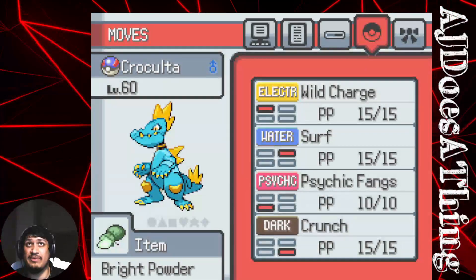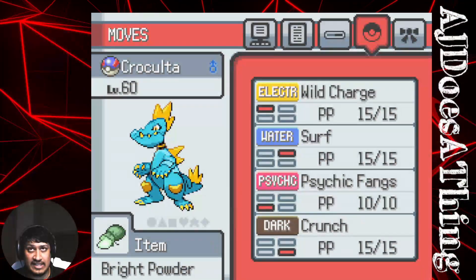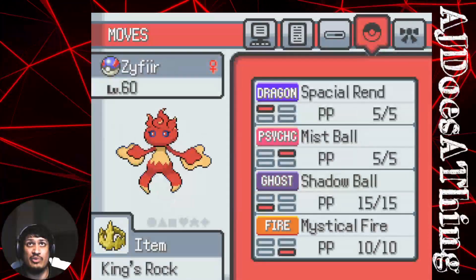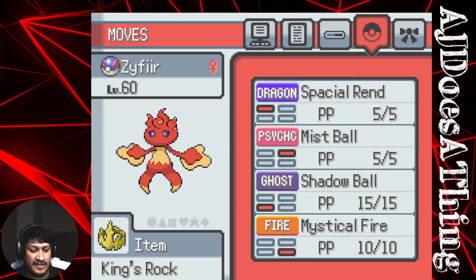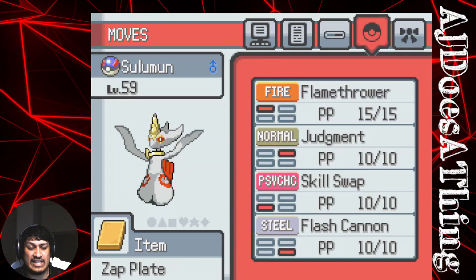Hypothetically, assuming we defeat that, there's Rock Star again — a Fire/Rock type. So to beat that Fire/Rock type I need to go out to Krakulta again. And then there's Neo Skin, which is probably the Pokemon I think is going to be easiest for us to defeat.